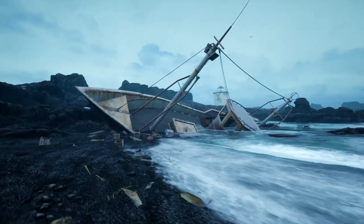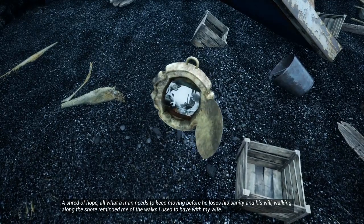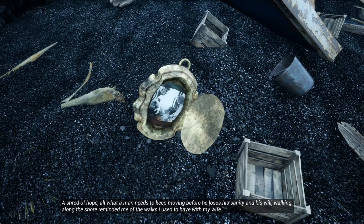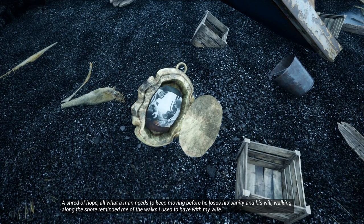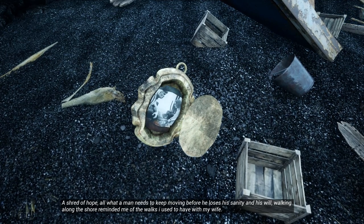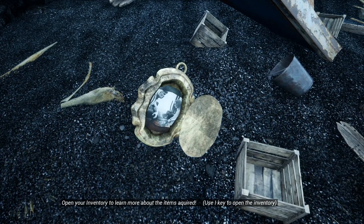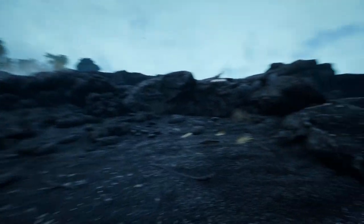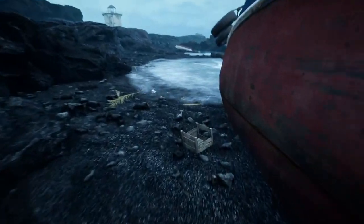So it looks like we were shipwrecked here, and there's a lighthouse off in the distance. Looks like there's something to pick up. Open your inventory to learn more about items acquired — you can use the I key to do that. Let's go back this way. I suppose we'll have to stay near the shore, since that's the name of the game.